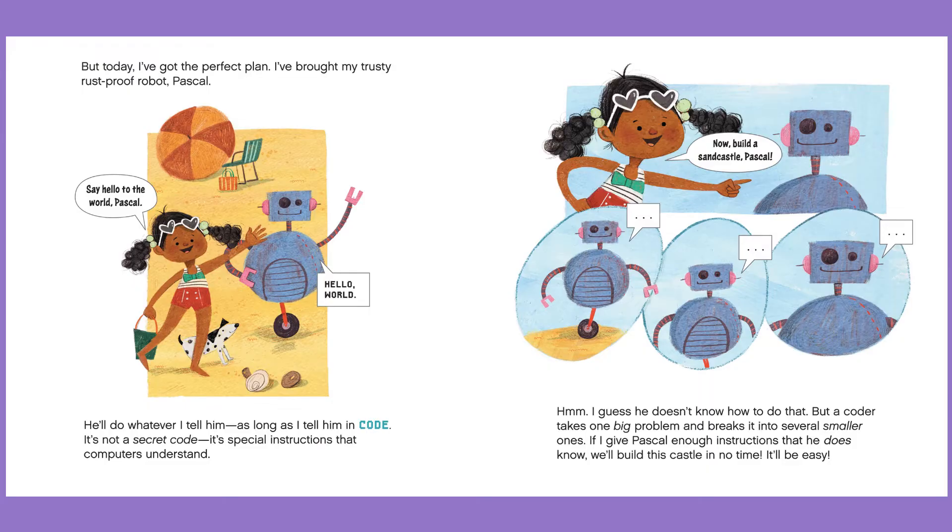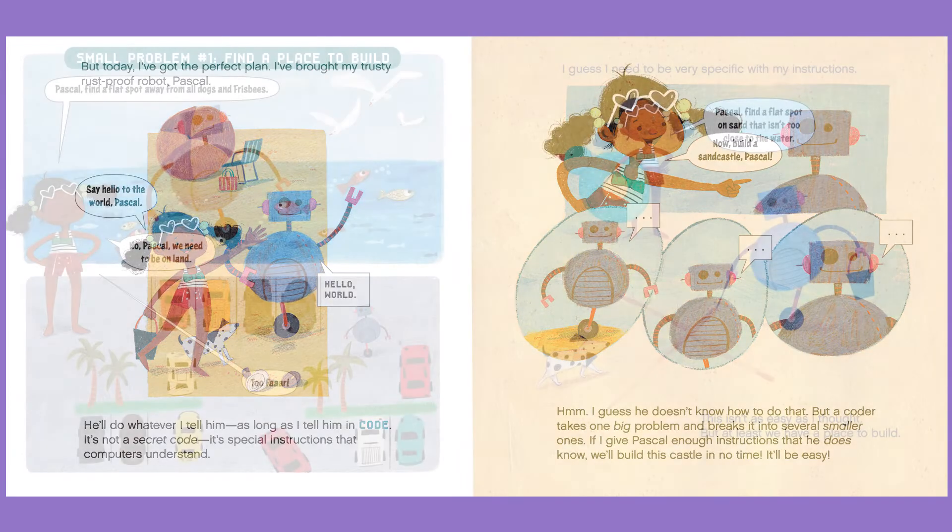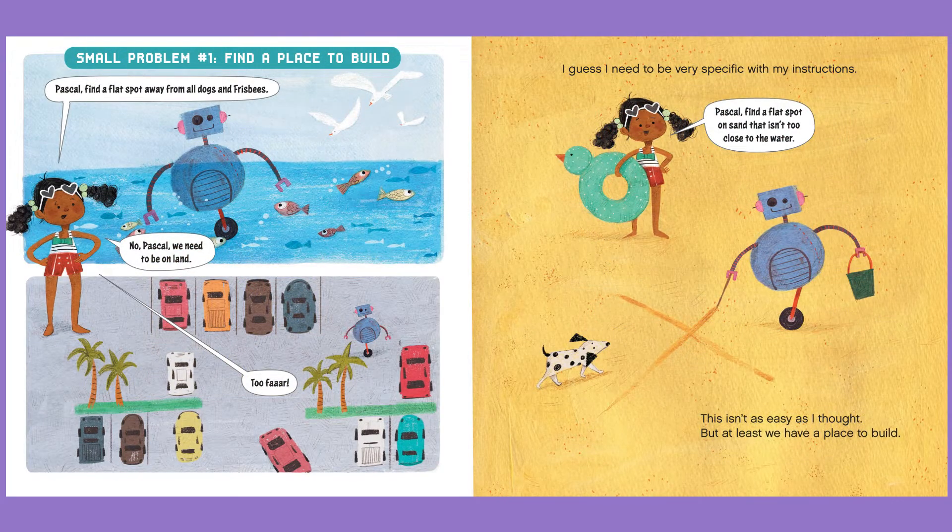It'll be easy. Small problem number one: find a place to build. Pascal, find a flat spot away from all dogs and frisbees. No, Pascal. We need to be on land. Too far. I guess I need to be very specific with my instructions. Pascal, find a flat spot on sand that isn't too close to the water. This isn't as easy as I thought, but at least we have a place to build.